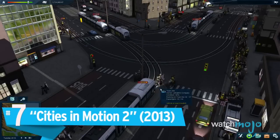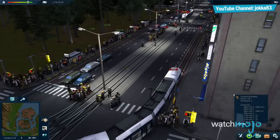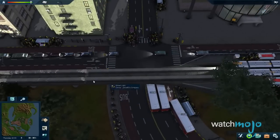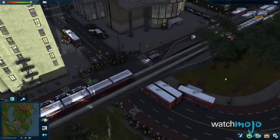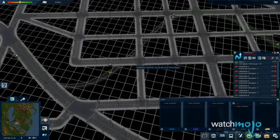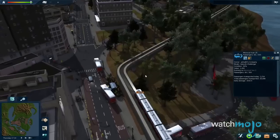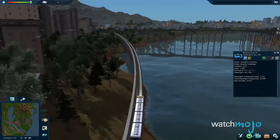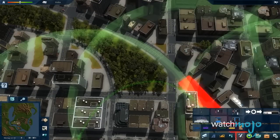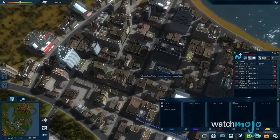Number 7: Cities in Motion 2. As frustrated as we might get when our buses and subways aren't on time, this complex public transportation simulator showed us that it's not always an easy fix. In charge of everything in the city from bus schedules to subway lines and connective terminals, you're responsible for the mass transit experience of cities that grow disturbingly large. Aging vehicles and breakdowns are all too common problems we constantly had to tackle, and after only a short while, we could feel our standards start to slip as we let more and more people run late throughout their day.